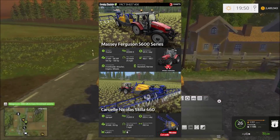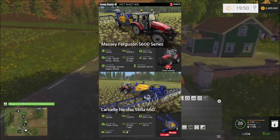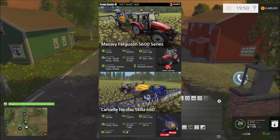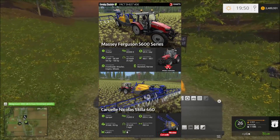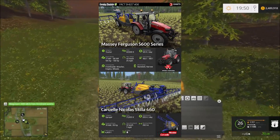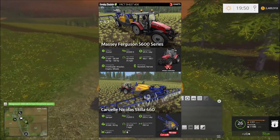Something I did not know before that I wanted to highlight: the currency exchange rate in Farming Simulator 17 from dollars to euros is one to one. So you can change the denomination of the currency in the game to make it feel more American or European depending on the map you're playing on.